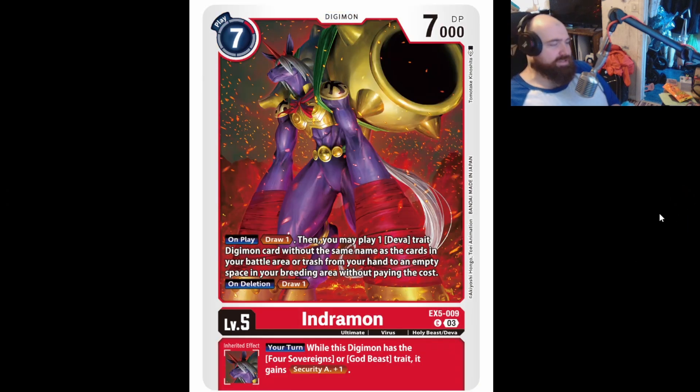If we look at Indramon — all the Devas do the same thing so we won't repeat this point. On play, draw one, then you may play one Deva trait Digimon card without the same name as the cards in your battle area or trash from the hand to an empty space in your breeding area without paying the cost. On deletion, draw one — not the greatest. Your turn: while this Digimon has the Four Sovereigns or God Beast trait, it gains Security Attack plus one. It looks like our last card could have Security Attack plus two and swing maybe more than once.